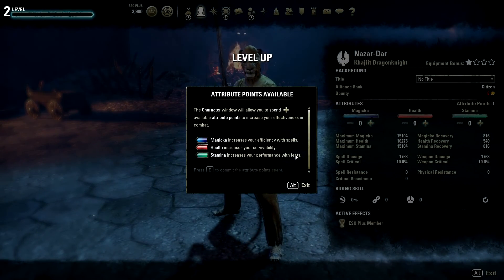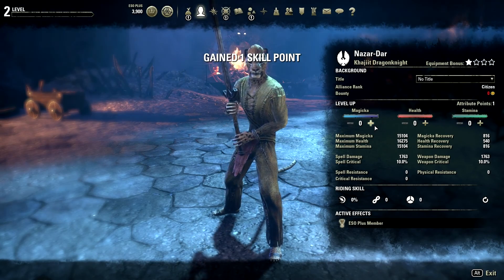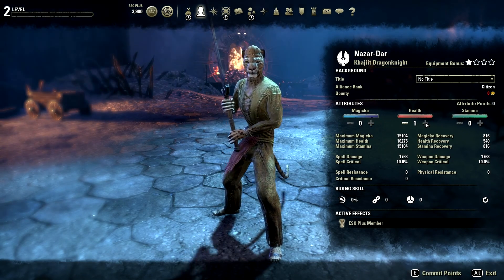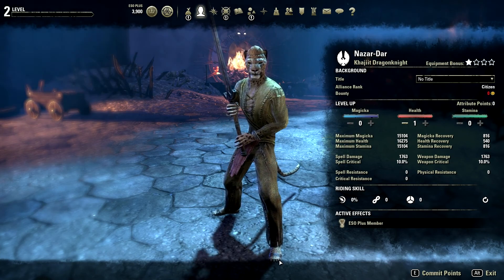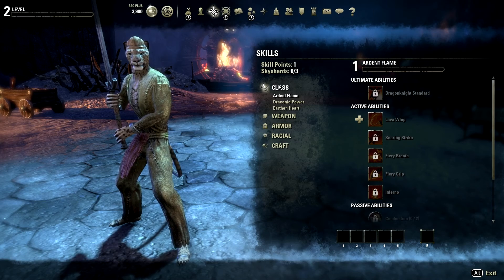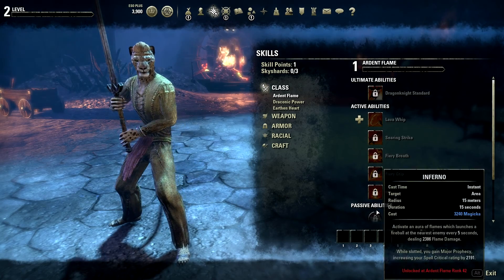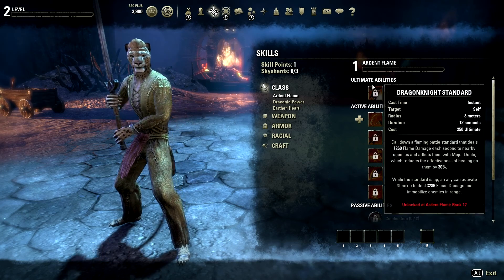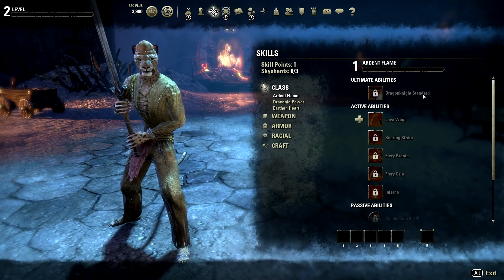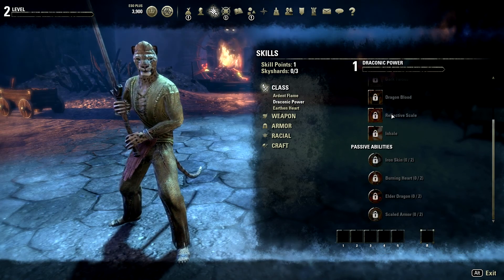Let's go ahead and hit our character window. We have attribute points — right now I have zero magicka, zero health, and zero stamina. It's a booster, not like you actually have zero health. On the skill screen, these are our class skills — we have three skill lines in our class skills. Every one of them consists of five active abilities, which means stuff that goes in your toolbar, one ultimate ability — if you've ever played a MOBA, this is your ultimate — and then a few passives. You build up ultimate points by doing regular attacks, then every so often you can use your ultimate.